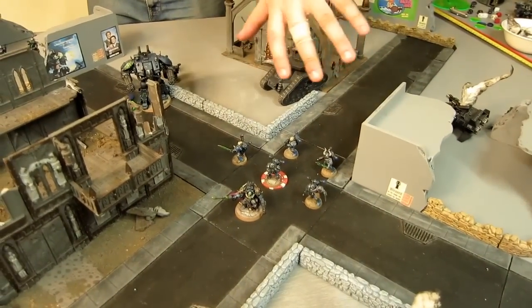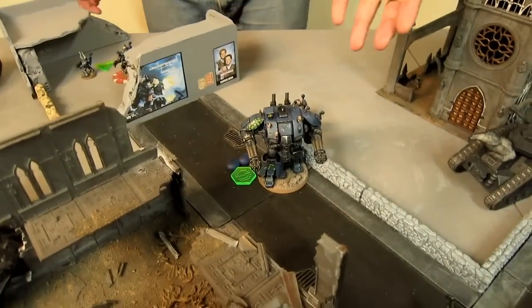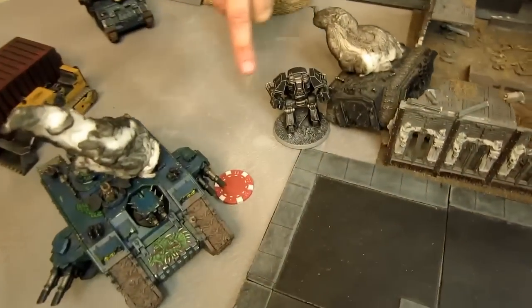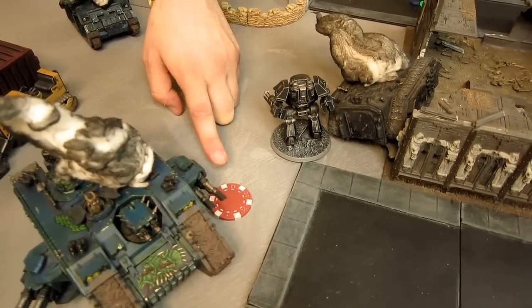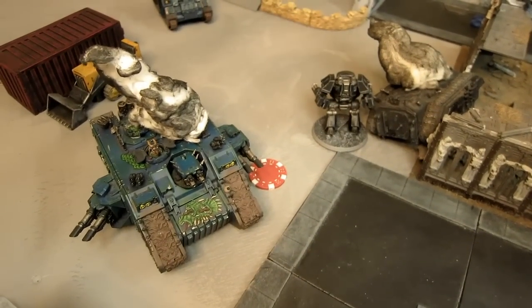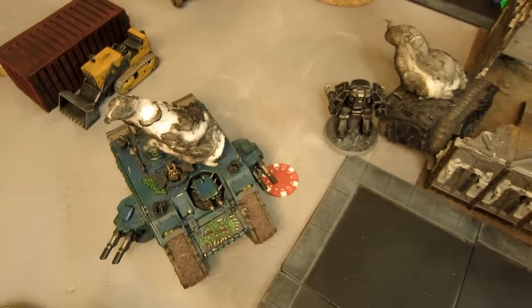End of Alpha Legion turn five. The Vets repositioned to hold the objective better with their 2-plus tank up front. The Dreadnought had no targets this turn since he's immobilized. These guys moved six inches and fired two plasma shots through the legs of the Contemptor at the Knight Errant — causing two hits, two wounds, and two unsaved wounds. The Rapier also fired at the Knight Errant but they passed their saves. Then this guy fired and did the remaining wound to the Knight Errant, vastly changing the pitch of the battle. I can no longer win. That's the end of my turn.